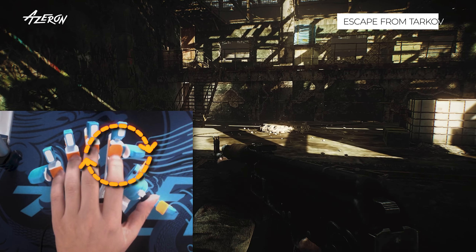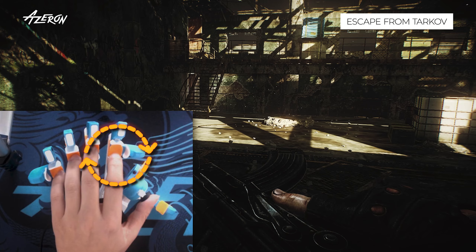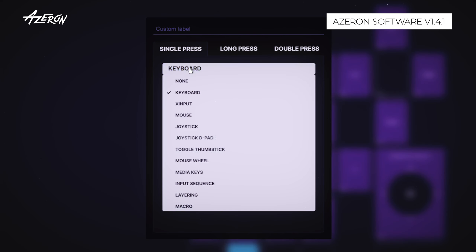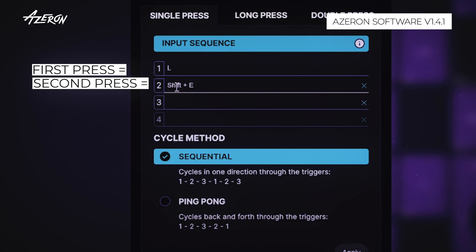Imagine inspecting your weapon and fixing a jam with just one smooth move in Tarkov. You can also use the sequence function. Bind different commands to a button and each time you press it, the next action in your sequence happens.